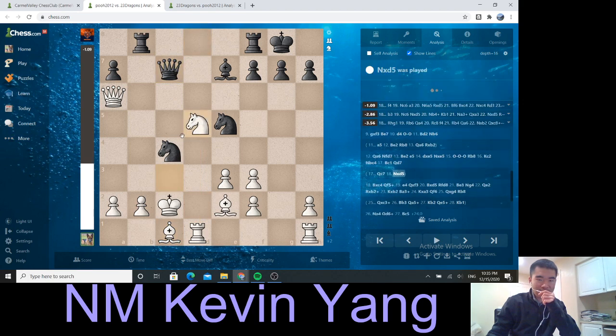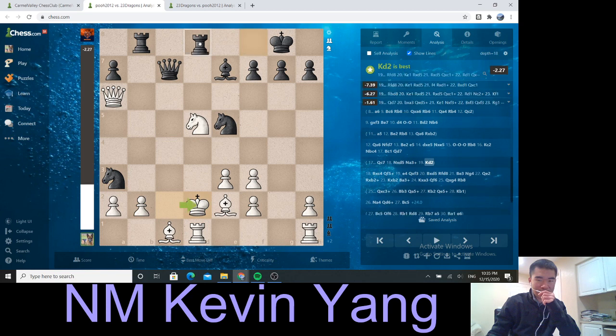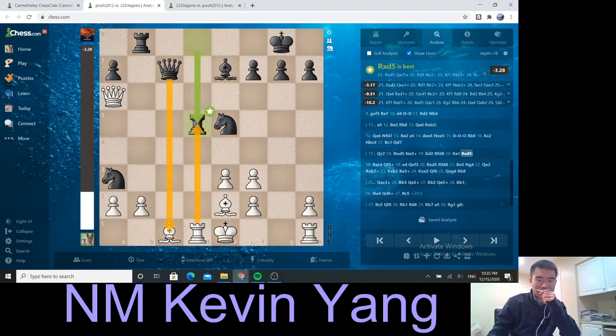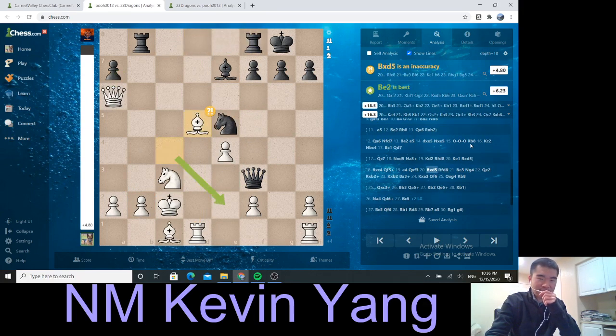And after Nxd5, let me bring in the old Na3 — double check. After Kd2, let me bring in the other Rook for a pin. Ke1, Rook takes d5, Rook takes d5, Queen takes c1, and then there's Nc2. And then it's all over — that's all she wrote. Of course it's completely complicated, but there were definitely winning chances for our good old friend 23 Dragons.